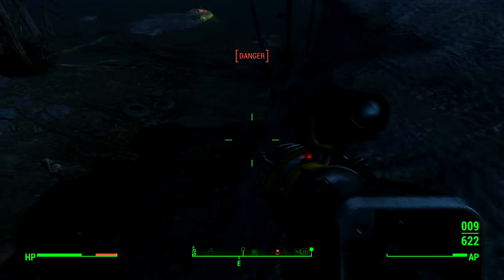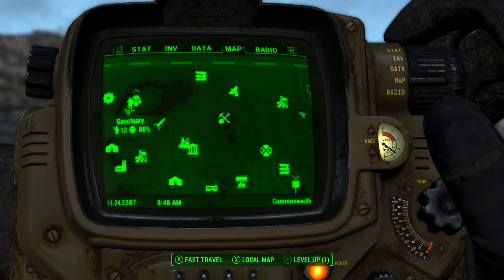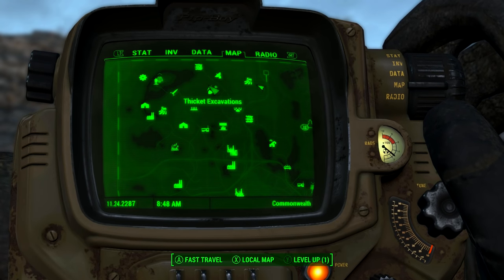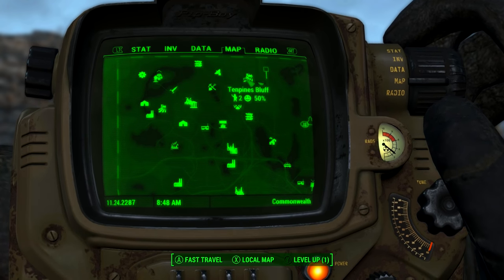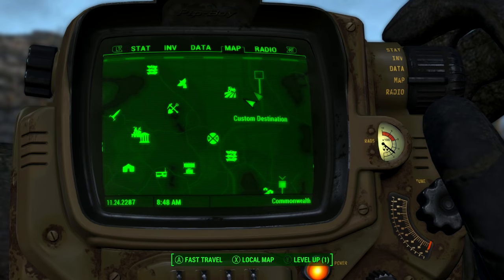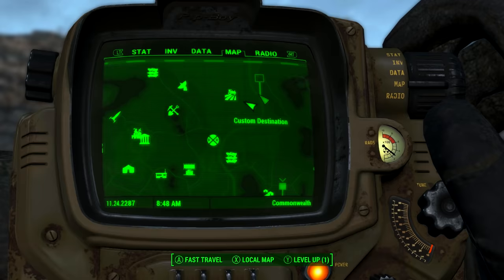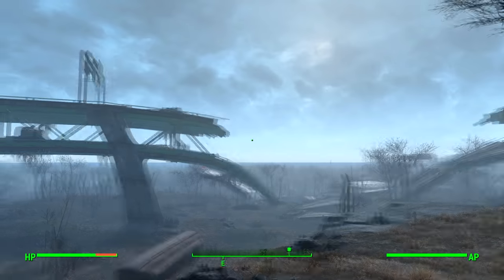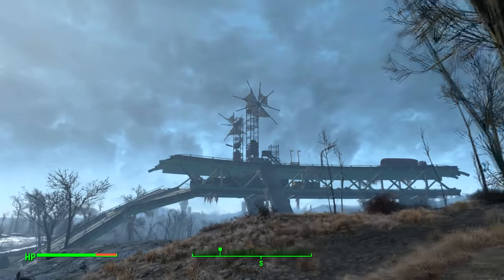Each weapon has pros and cons but it's up to you which one you use. I'll now show you how to get both of them. Starting from Sanctuary, just here on the map, you're going to go directly east. You'll probably go across this mine and this satellite dish is a pretty useful landmark — just walk straight past that and you'll come to Tenpenny's Bluff, then keep going right and you should see an overpass.